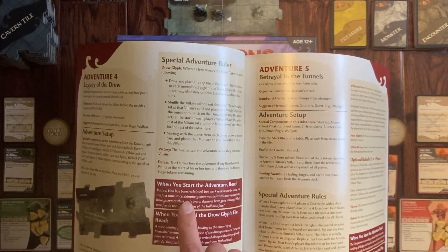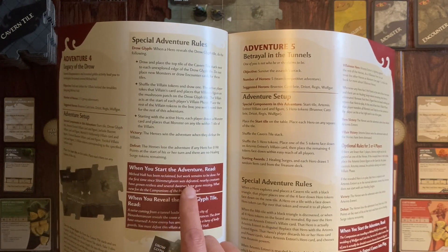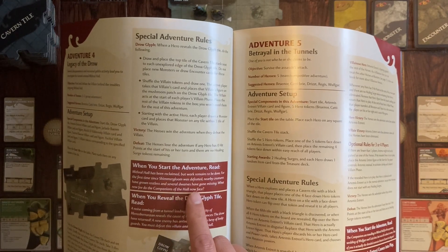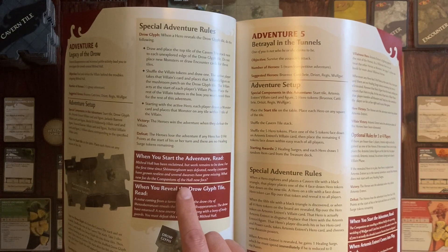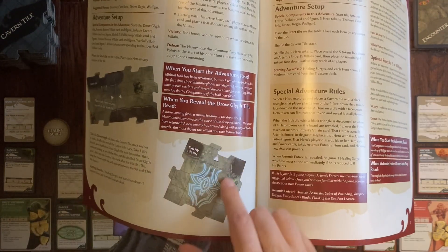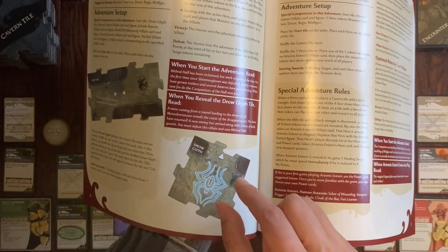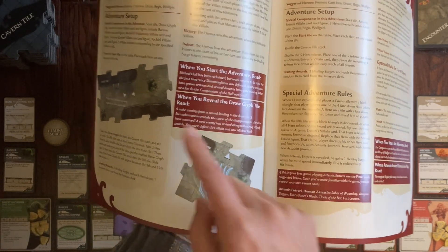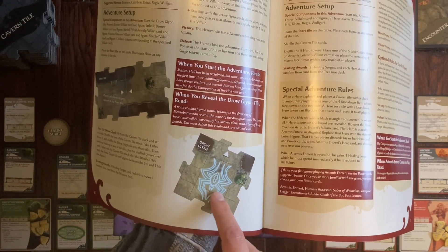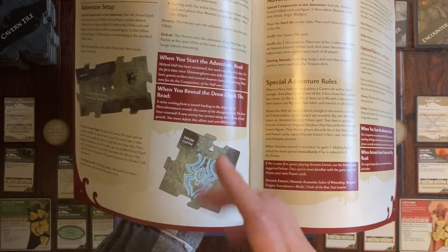The setup is: Mithral Hall has been reclaimed but work remains to be done. For the first time since Shimmergloom was defeated last mission, nearby creatures have grown reckless and several doors have gone missing. What new foe do the champions of the hall now face? The setup has a special map tile with the Drow glyph, shuffled with three other tiles, placed behind the eighth stack in the dungeon deck. This special glyph triggers a special action somewhere between the ninth and twelfth tile down.